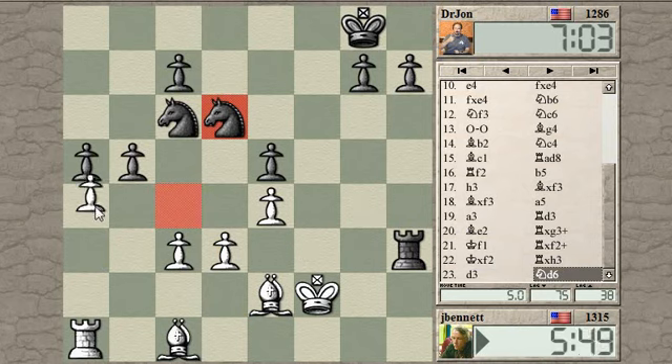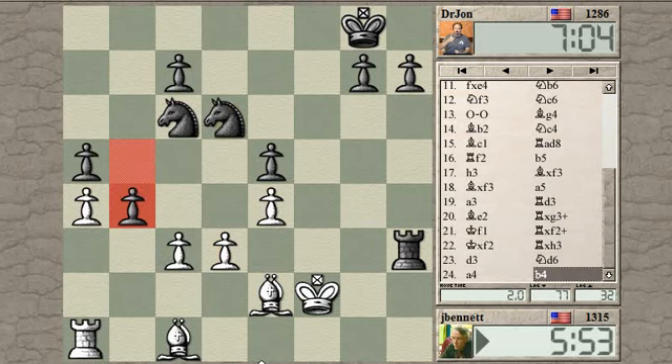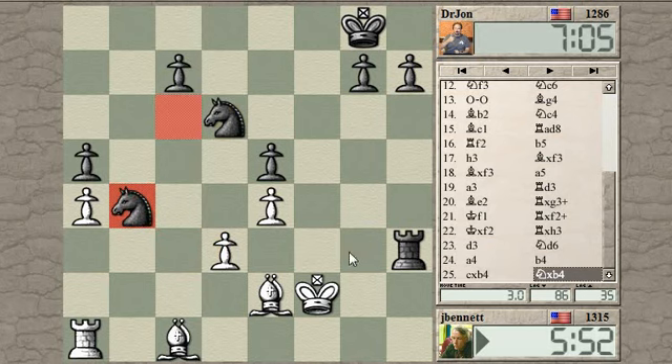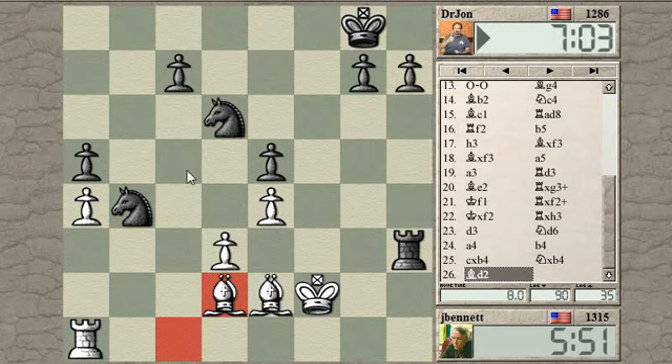Let's start with this move. He goes there. I can maybe trade this knight off and get a passed pawn, but he's going to play c5. He's been playing very consistently, so that's the logical move here. But if he doesn't play it, then I can exchange and then have a pawn to push — that's something to play for.